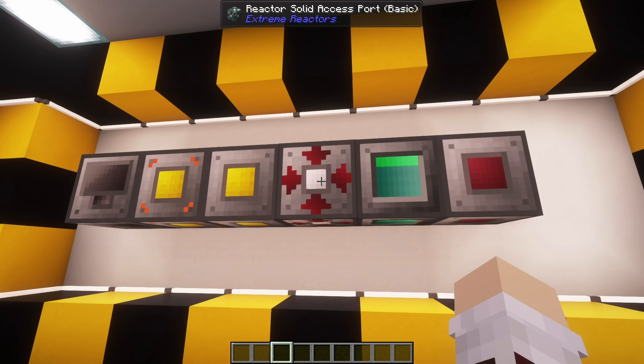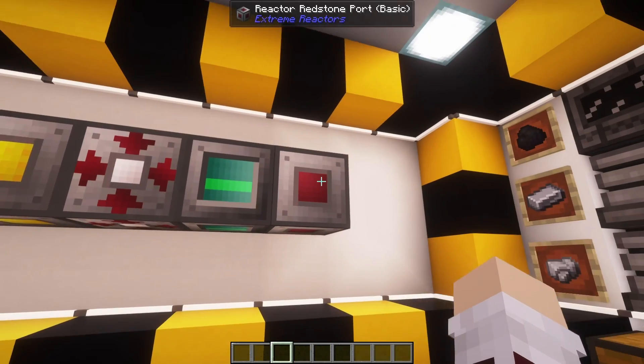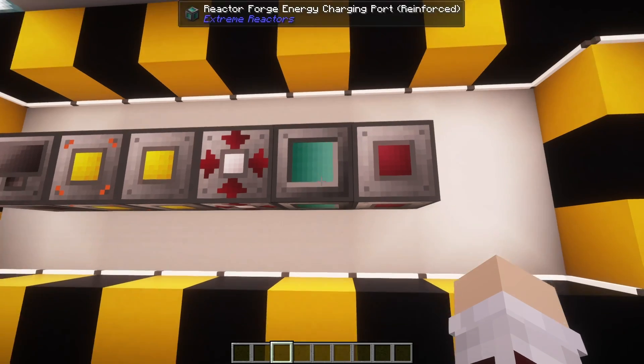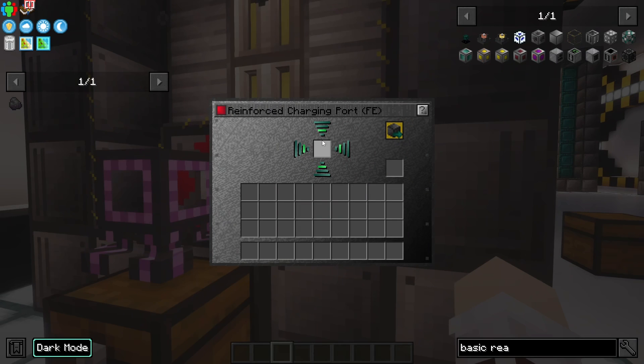The access ports we've already gone over, but these two ports are a bit different. We have the charging port and the redstone port. The charging port is pretty cool as it allows you to charge items that require energy through the reactor itself. All you have to do is place one down in a reactor, click inside, take an item, charge it in the middle port, and once it's complete you can have it ejected into the item slot.